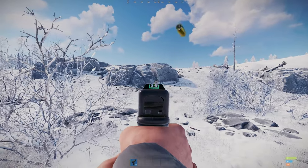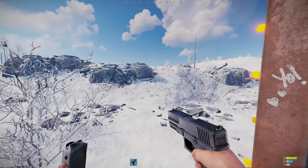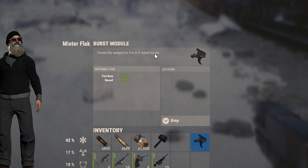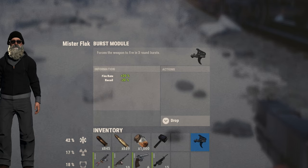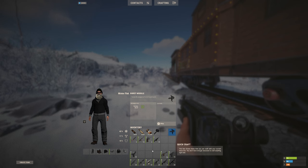One of the most important things in this update is the burst fire module — a new add-on for your weapons. It forces the weapon to fire in three-round bursts, increases fire rate by 20%, and reduces recoil by 20%. It works on several weapons — I'm dragging them to my hotbar now to show you individually how they fire. It does not work on the AK, LMG, revolver, or M249.